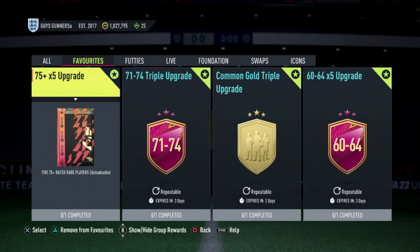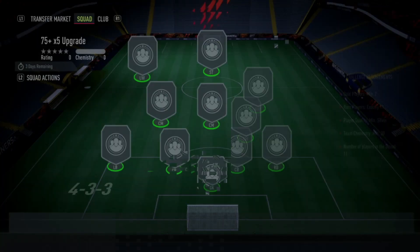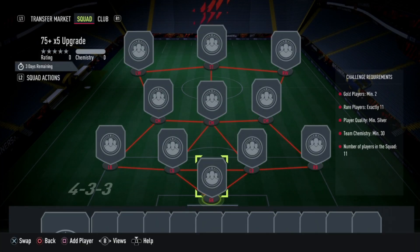Footies is in full swing in FIFA 22 and with it comes the re-release of regular upgrade SBCs. These include the 75x5 upgrade SBC, which is perfect for packing some of those special cards from Footies to put into your FIFA 22 Ultimate Teams. In this video, I'll be showing you guys the best two ways to grind as many of these 75x5 upgrade SBCs as possible.